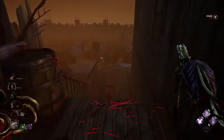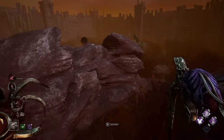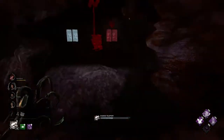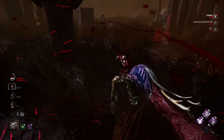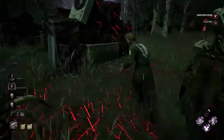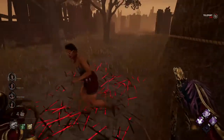The second way to use the remnant is for anti-loops — I call this technique 'quick port.' Most Dredge players place their remnant at the beginning of the loop and then try to close the survivor. It's a good idea, but it won't always work because most survivors expect this movement from the Dredge and will just leave the loop. Because of that, I sometimes use the quick port technique to confuse survivors. For example, in the footage you'll see, I place a remnant at a pallet, go a little further, then return to my remnant and hit the survivor.